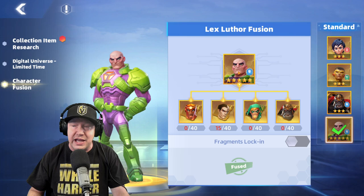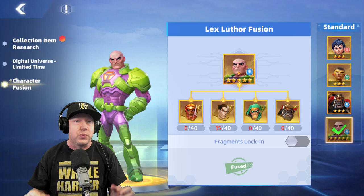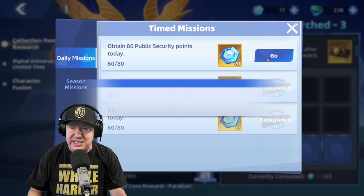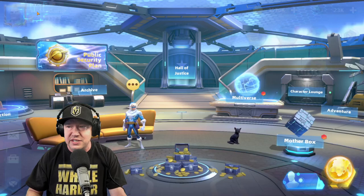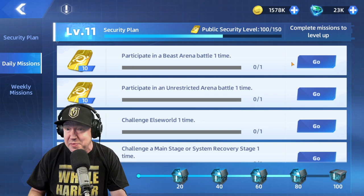There's a character fusion special event — that's how I unlocked Lex. By collecting shards I can unlock him, which is amazing. This is probably the easiest way to get a legendary character in the game right now. Let's keep going through the event center, which is a time-based event that's always coming and going.